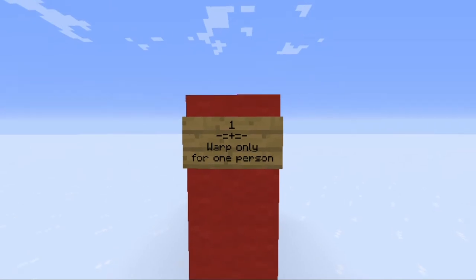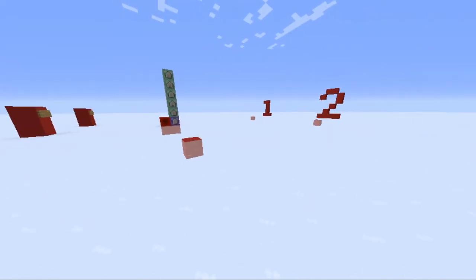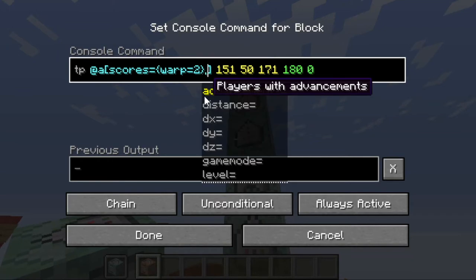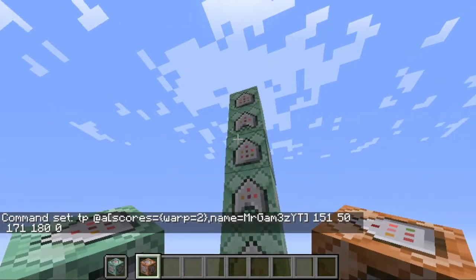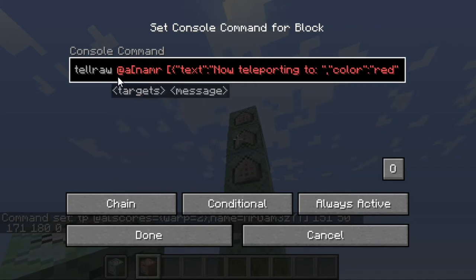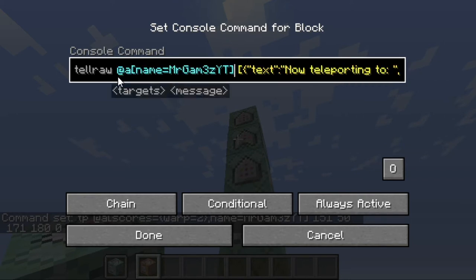The first thing we are going to do is make a warp only available to a specific person. Let's use warp 2, which we set up in the last video. This step is pretty easy. Open up the command block where you tp everyone to warp 2, and add after the scores equals to warp 2, a comma and name equals to the player name you want to allow to use that warp — so for my case that is mr.games.youtube. Do the same for the tellraw above it: open it up, go to the tellraw, add a square bracket, open name equals to the name you want to allow use of the warp.